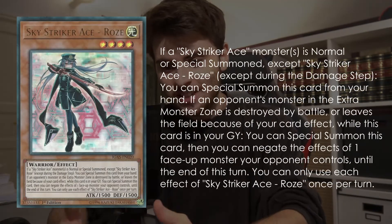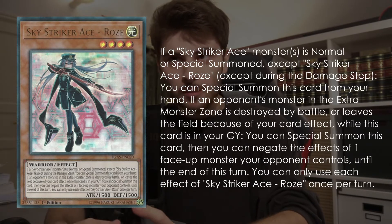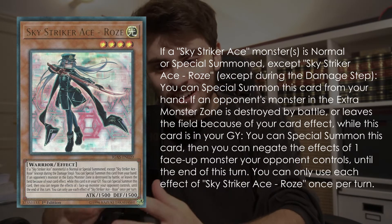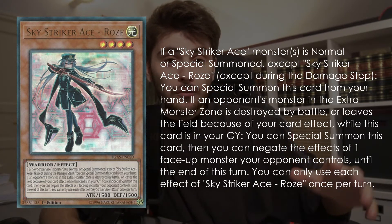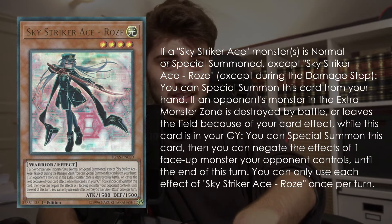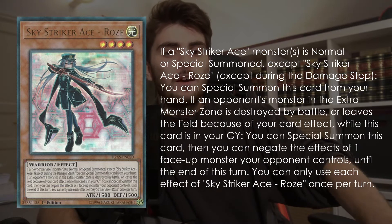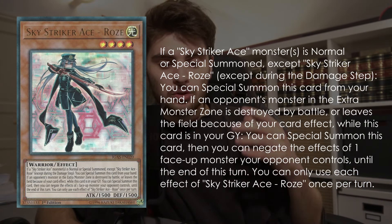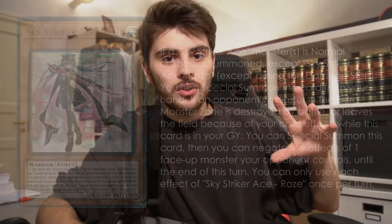Sky Striker Ace - Roze is one of those cards that is just a substitute for another better card — in this case Raye — and you really just use it to make link summons. But my good friend Phillip told me it actually has a really nice effect where it can out a Dragoon very easily. If an opponent's monster in their extra monster zone is destroyed by battle or removed by your card effect, you can summon Roze back from the graveyard and negate an opponent's monster non-targeting until end of turn. If your opponent goes Anaconda into Dragoon, you can destroy the Anaconda by battle, use Roze from the graveyard to bait the Dragoon — or if already baited, just negate it — and then use an Afterburner or something. Totally nice.